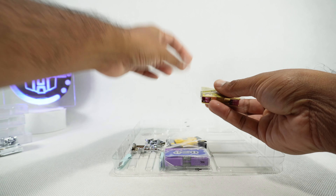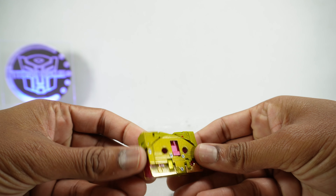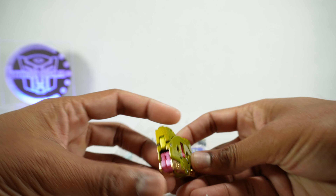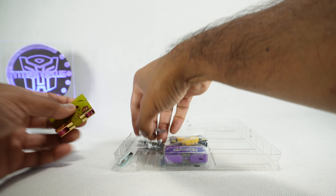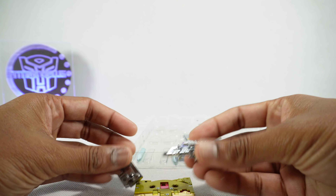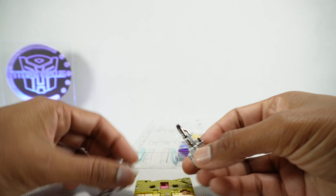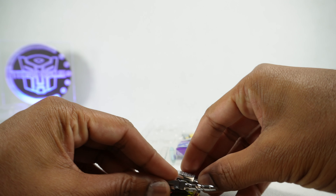They all come in this little plastic wrapping to protect them. Thagomizer is done in a goldish yellow and pink, with gold chrome, and he's got two weapons done in chrome as well. You can plug these in too if you want.